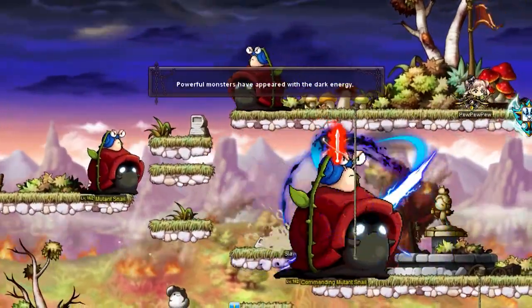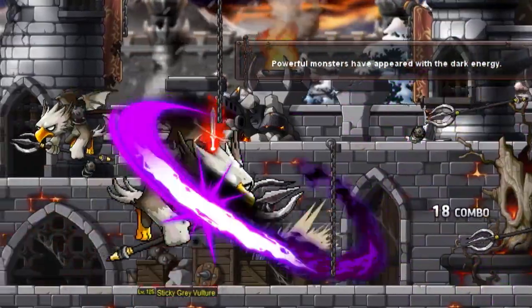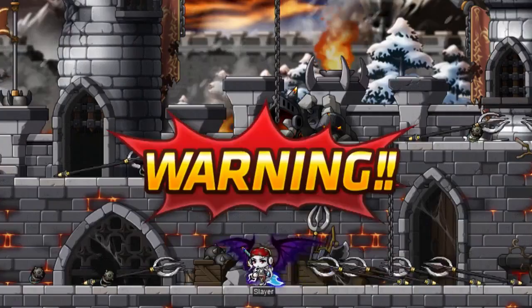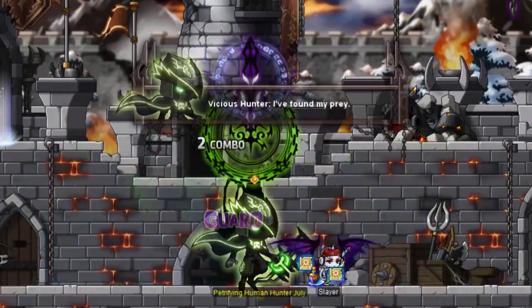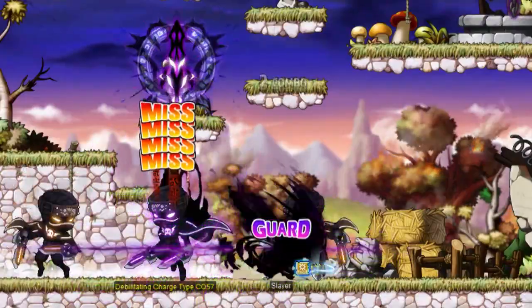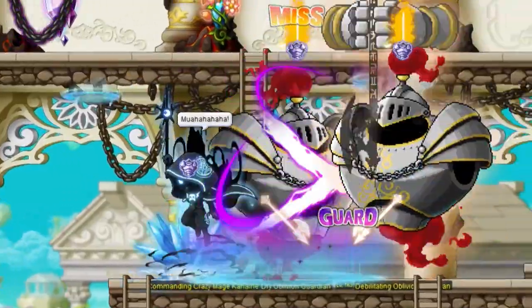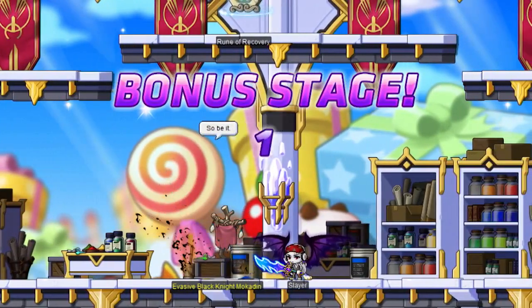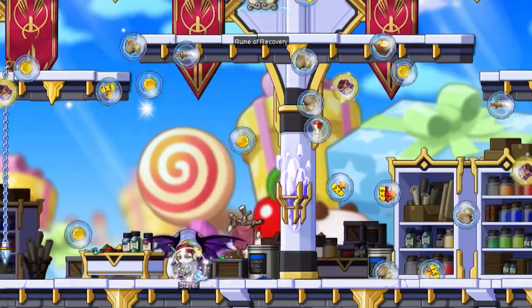While elite monsters are harder to kill and deal even more damage, they offer greater rewards. Elite bosses have a chance to appear when you hunt regular elite monsters. They are extremely strong with really high HP and arrive flanked by two elite monsters. Defeat the elite boss and you'll have access to a bonus stage where even cooler rewards await.